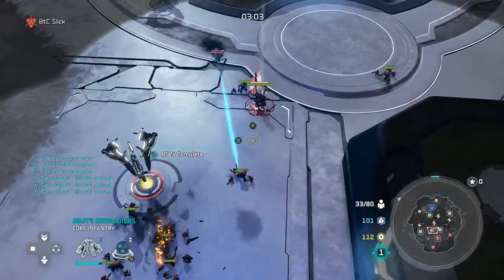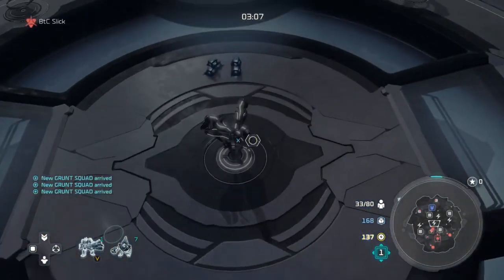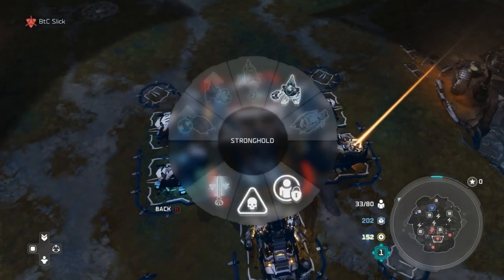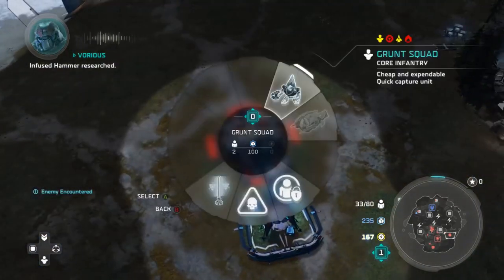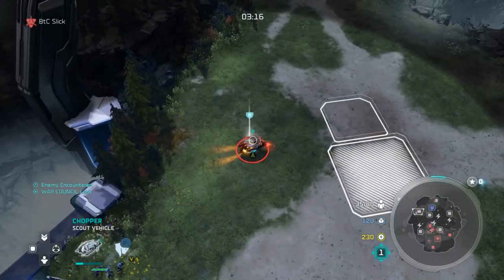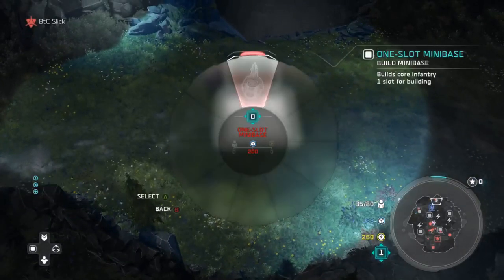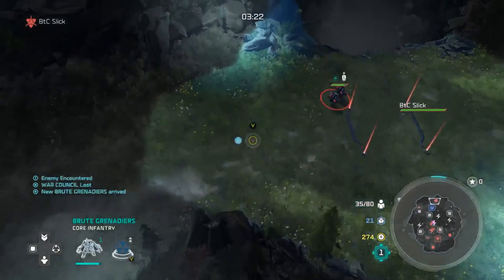On my second mini base I threw down a Raid Camp — the reason is for Hammer Brutes as well as Jump Pack Brutes, and Grenadiers. As soon as your Infused Hammer is done, you want to actually sack your War Council and throw down another harvester. The reason you don't wait for another generator is because you're just trying to produce infantry as hard as possible.